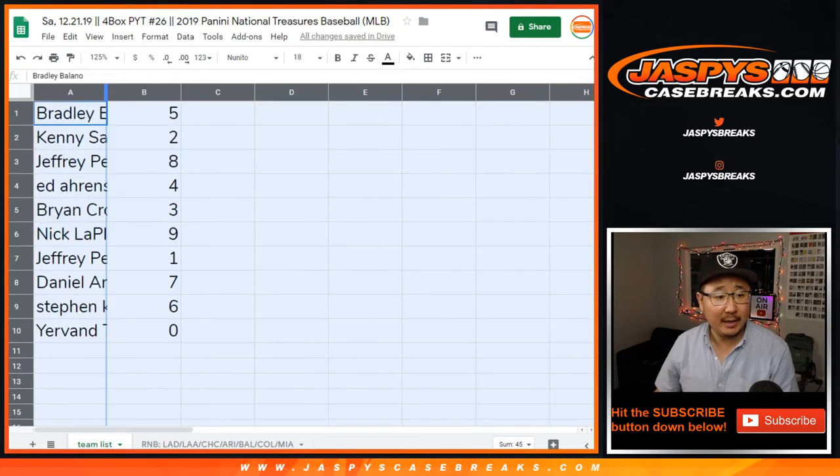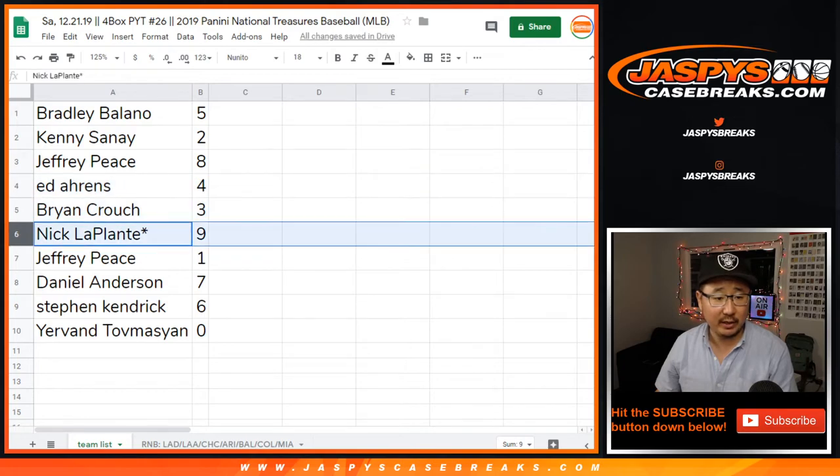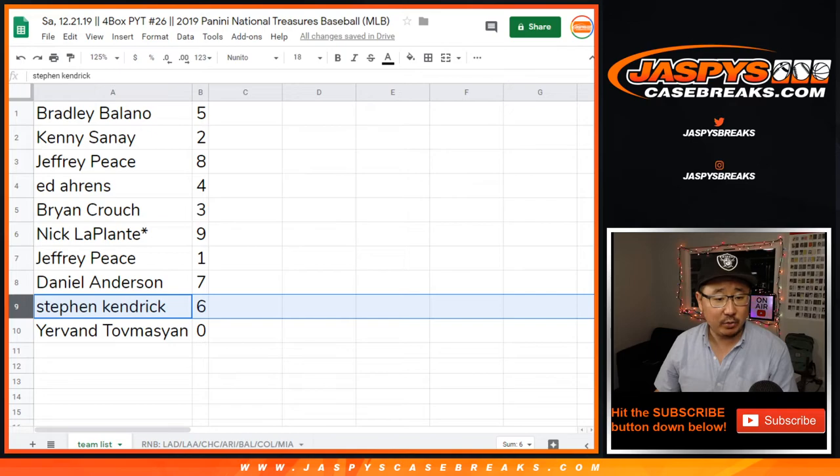All right, so Bradley with 5, Kenny with 2, Jeff with 8, Ed with 4, Brian with 3, Nick LaPlante 9, Jeff with 1, Daniel with 7, Steven Kendrick with 6.